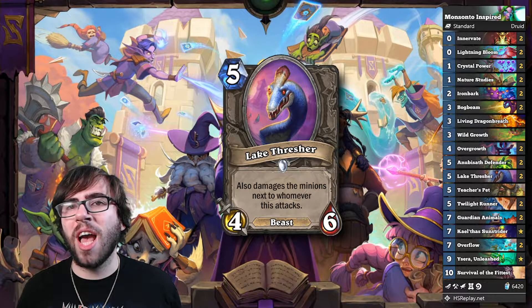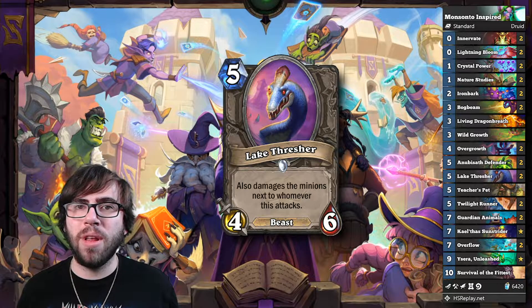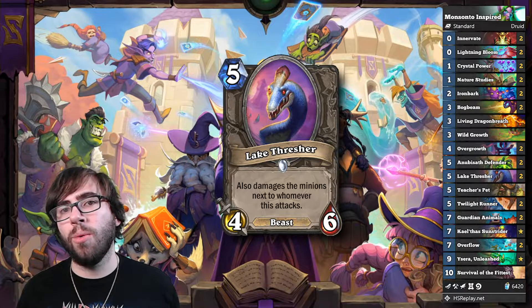Lake Thresher doesn't have Taunt, but it can clear off potentially three of your opponent's minions, and then possibly lock them off the board — which is game-winning against a board-based deck. So I think it's worth it to run two of them to more consistently pull one off of Guardian Animals.